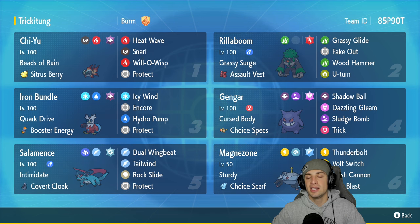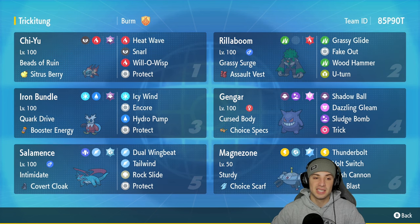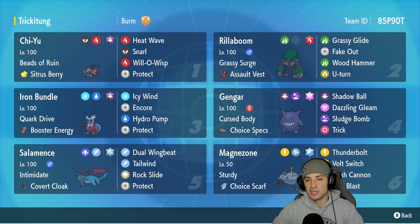In the top left hand corner is our first Pokemon for today's team preview and that is Chi-Yu. It's got Beads of Ruin and the Sitrus Berry, rocking Heat Wave, Snarl, Will-O-Wisp, and Protect. Great special attacker, and its ability pairing up with other special attackers such as Gengar or Iron Bundle really helps this team thrive.